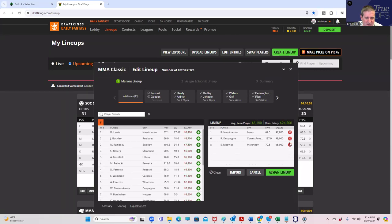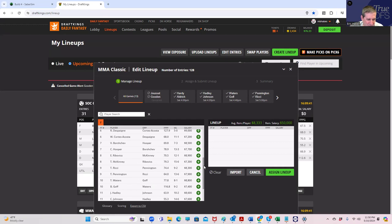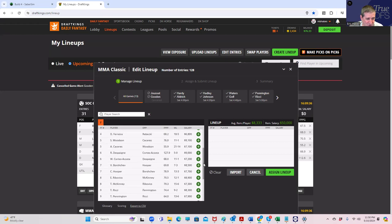Let's look at the Terence McKinney fight. McKinney is $7,300 and will be really chalky because he's got a plus-220 inside-the-distance line. But what you can do is leave enough money on the table — specifically $1,600 — such that the optimizer might get away from him and go to somebody higher like Ribovich from the same fight. So the McKinney lineups become confusing to the optimizer because it will want to play Ribovich if there's $1,600 left on the table, making those McKinney lineups lower-owned than they otherwise would be.